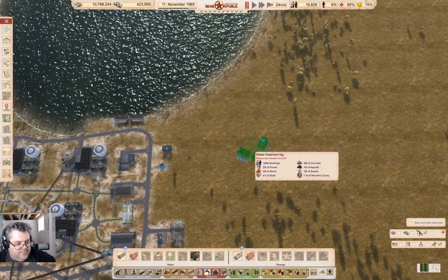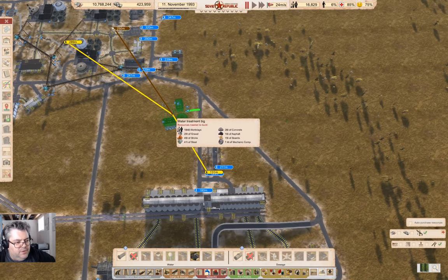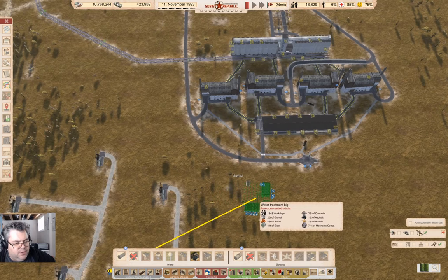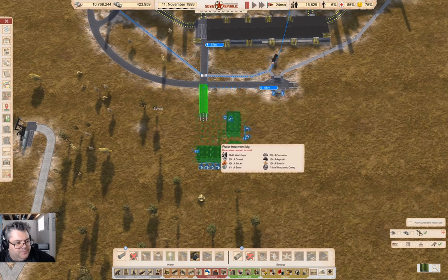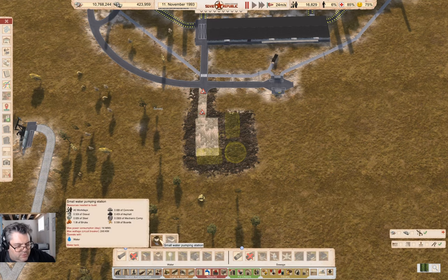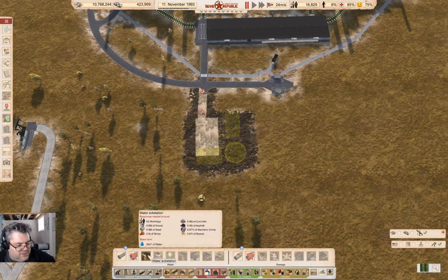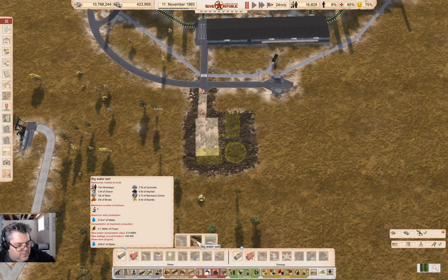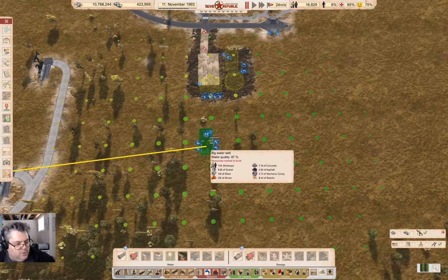The first thing I'm going to do is go into water and put a big water treatment plant — those are huge. I'm going to put the water treatment down here. I can put the water treatment here. Now I'm going to need a water input, so a big water well. A big water well needs people — yeah, we can go with a big water well.